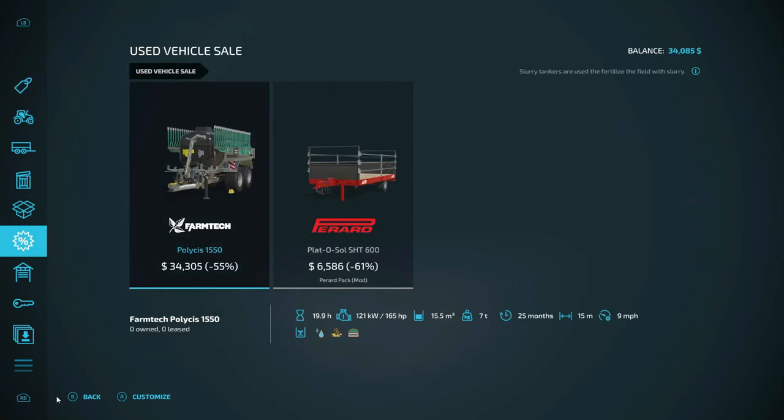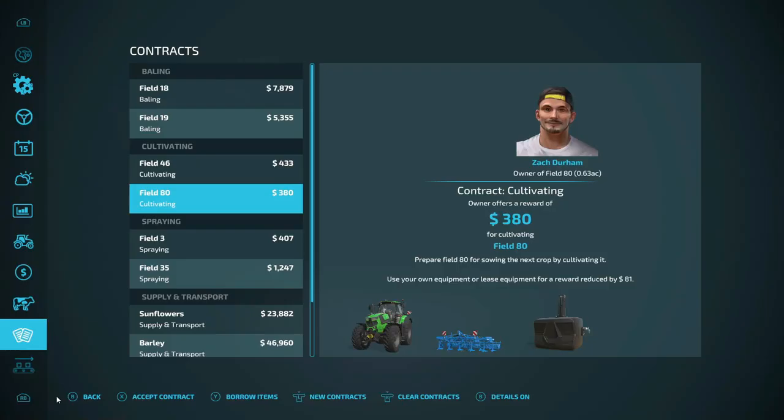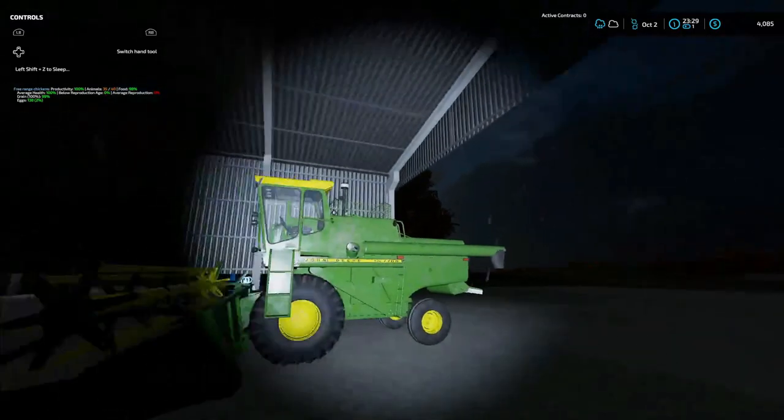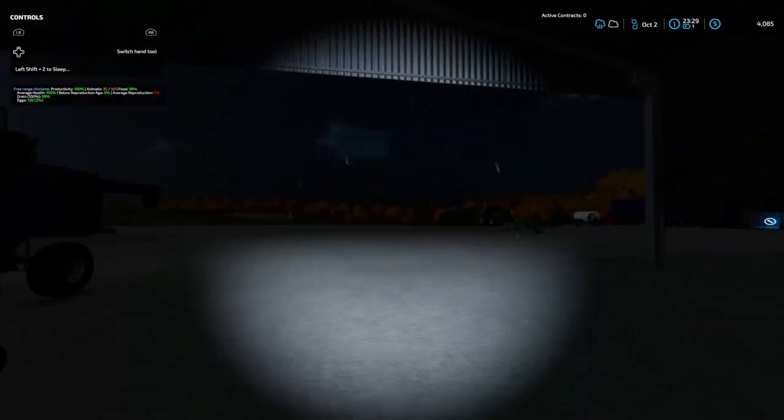I do want to go in here. Not really anything we need right now. Let's go back to this page and go up to the bank. We have a loan of $130,000 and we got $3,408. We're going to pay all of it back except for $4,000. $100,000 left. We've got to get out of this loan and get some money saved up so we can start replacing some of these older tractors.